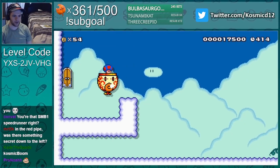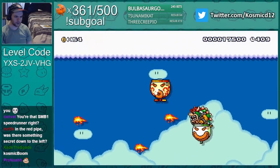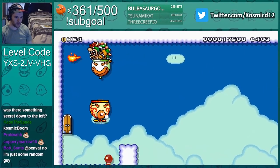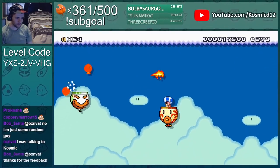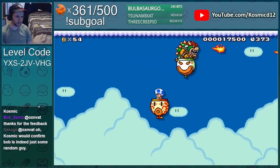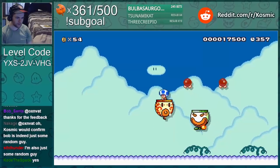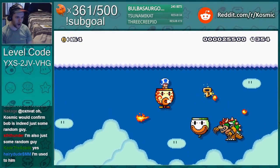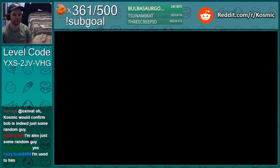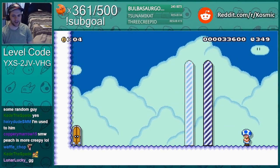Oh, that's right, we gotta defeat Bowser. Intense music stopped. He throws bombs — dude, he's crouching out of the wing, he's too good. Does anyone else think SMW Bowser in the SMW theme looks super creepy? I think he does. Oh, there we go, there we go, there we go. Yay! Lack of two-party there at the end — we like it. Thanks, well, good stuff.